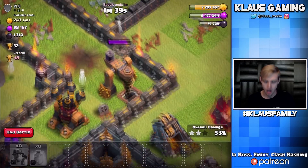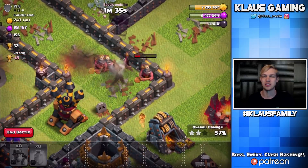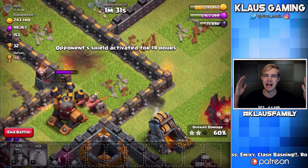The queen goes down — that was perfect. And then a bomb tower kills a whole bunch of miners, but we've got some here. You wonderful heroes — get that dark elixir out of that drill! Booyah! There we go, I'm happy — I can die happy now.